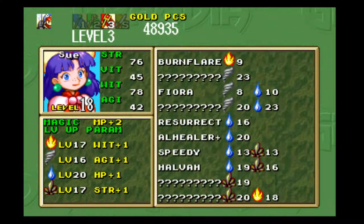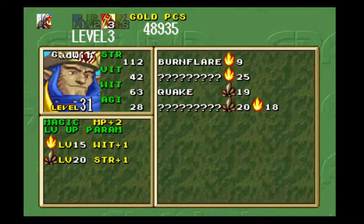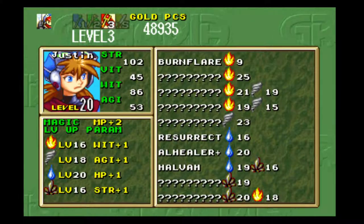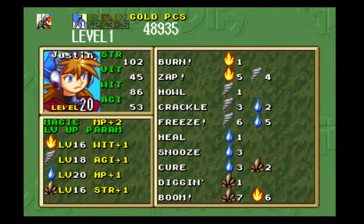Fina is so fast because every level up with the whip gives wit, and her fire — which is her highest — also gives plus one wit. So she's been getting a ton of wit from her weapon and fire magic. I think everybody has Halva now, except for Gadwin since he doesn't learn water magic. For Justin I just kept working on his earth magic.